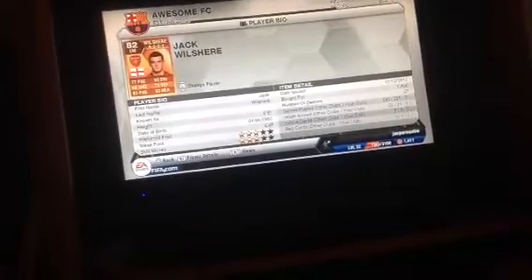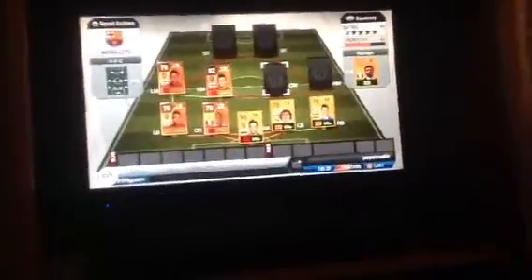At left center mid, we got Jack Wilshere. I picked him up for 1,800 — he cost the most on this team. He's played nine games but only scored one goal. 77 pace, 83 passing, 83 dribbling. Beast of a player. I suggest you guys go ahead and buy him.